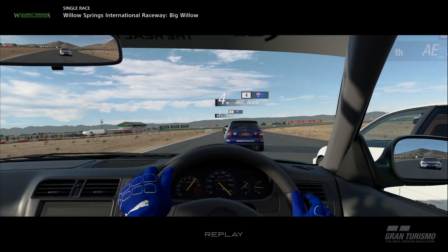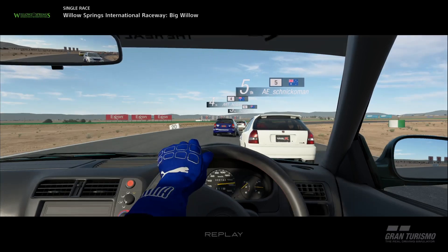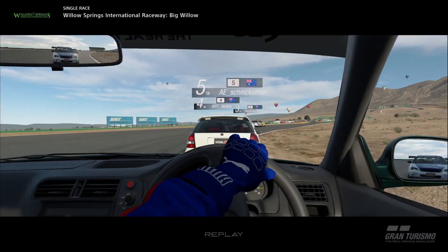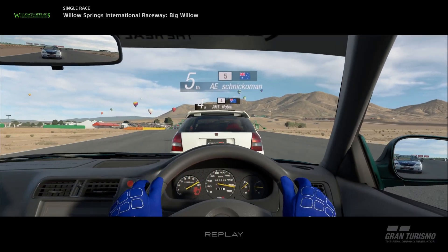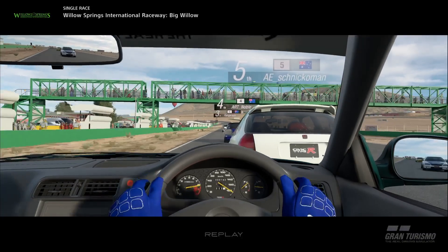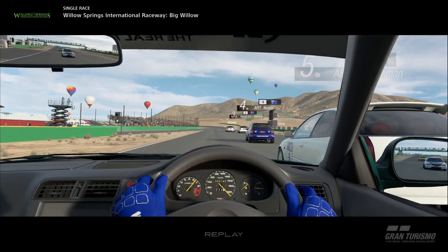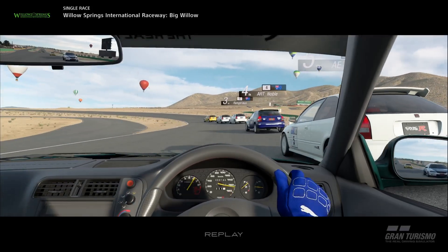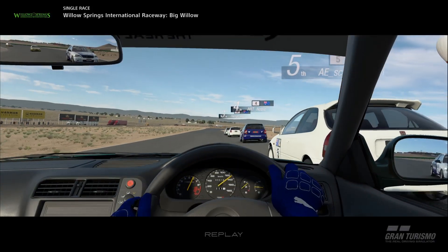As you saw, Schnick made a bit of an error through the twisty section — sector two. Noble got past him and I tried following Noble, tucked into his draft. I couldn't quite get past Schnick; he had the inside line for the long right-hander and retained the position. Noble moves up one. I look to dive on Schnick into this corner — very tricky to do — he goes a little bit wide, a little bit sideways.